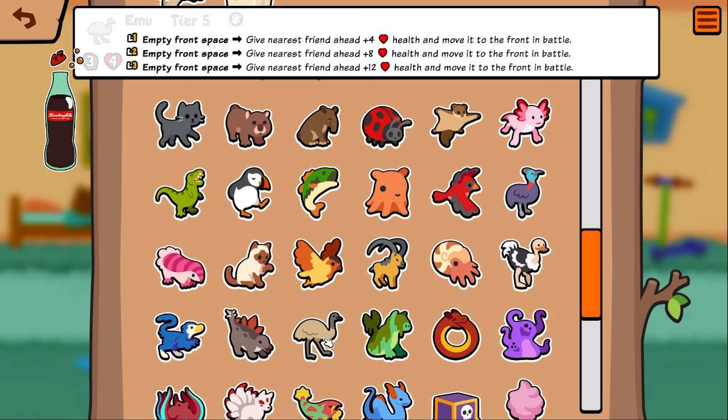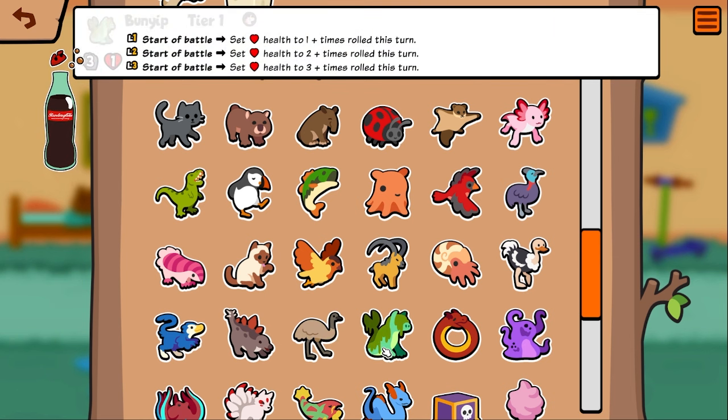Bunyip — this is a kind of important difference. He's no longer good to buff. He's better on early turns because he's set health now, not the same as gain health. So if you've rolled twice and he's level two you're gonna get a 4-health bunyip, but if he had 50 health he's gonna be 4 health now — you can't buff him really. It's good early but definitely worse late. He was one of the better buff targets in pack five so that kind of sucks.